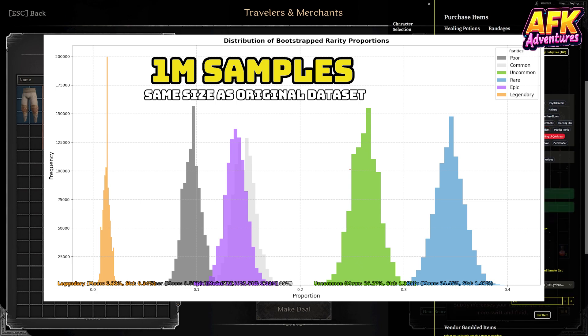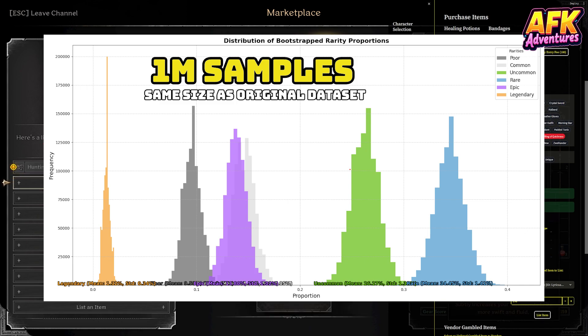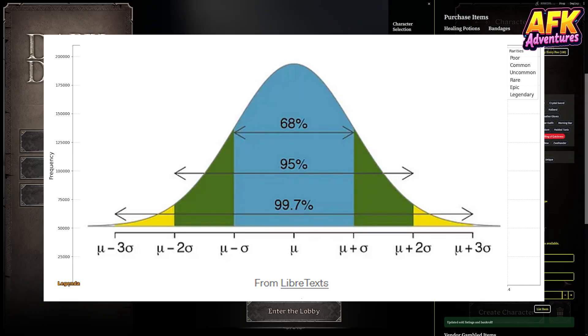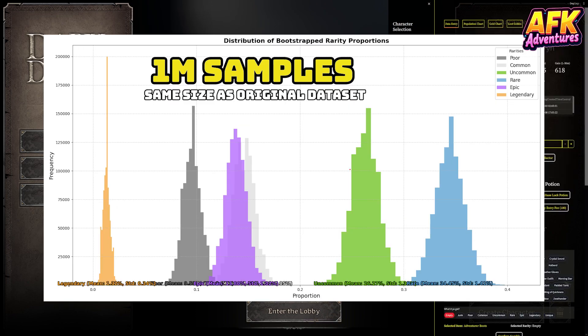About that 95% confidence interval: it's the range that covers 95% of the bootstrapped samples. In other words, 95% of the time the estimate falls within that range, giving us a solid idea of where the true probability lies.